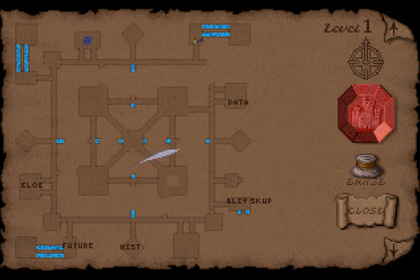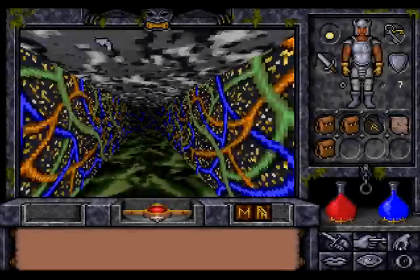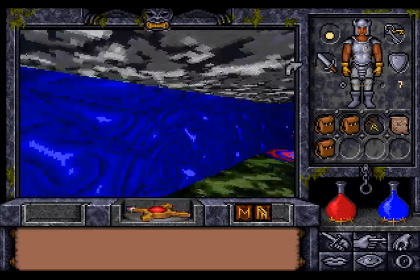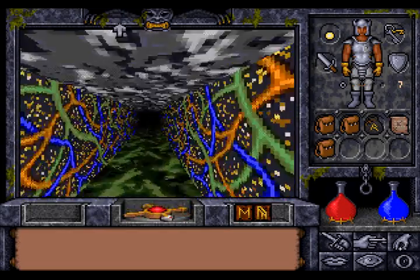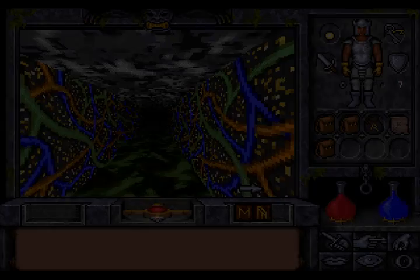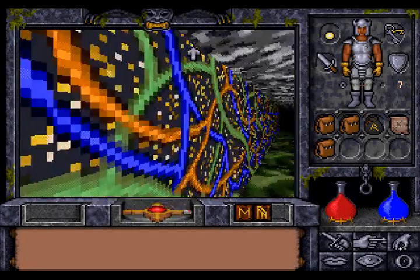So this is where the rune guy lives. And since the Dialogican didn't want to work with us, we're going to return to the Futurian and see whether he can tell us anything that might encourage the Dialogican to work with us. And I think that's it — now we've explored the whole upper part. Let's get back.